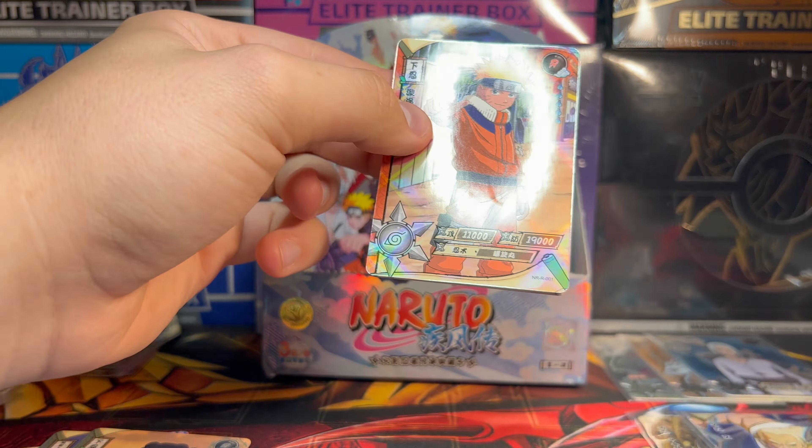That was a cool card. I don't even know what kind of value these cards hold — I've just been sitting on them. Neji. We got Shoji. We got Sakura. We got Naruto, the boy. And we got an SR Naruto. That's got to be one you want right there. Gotta love a Naruto.